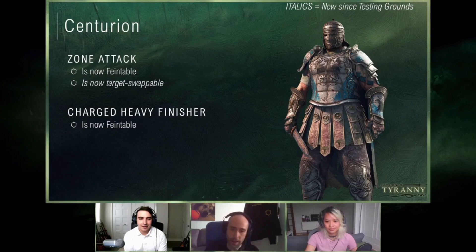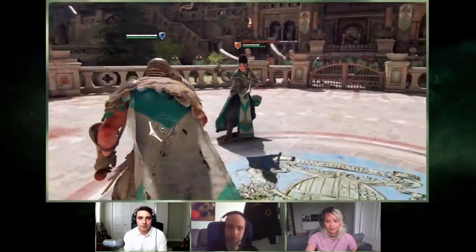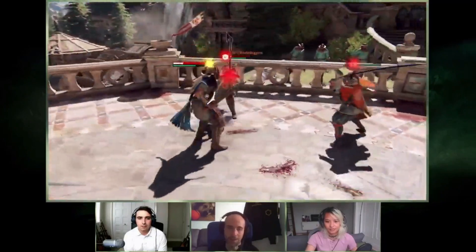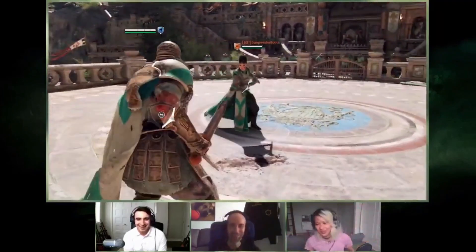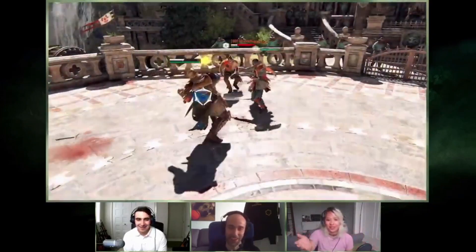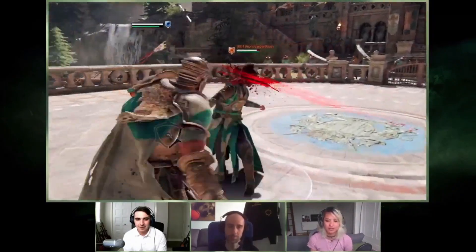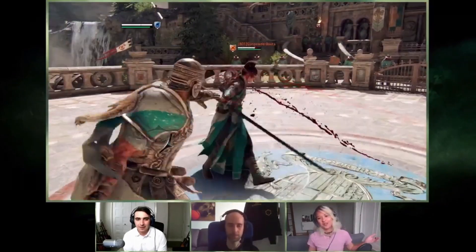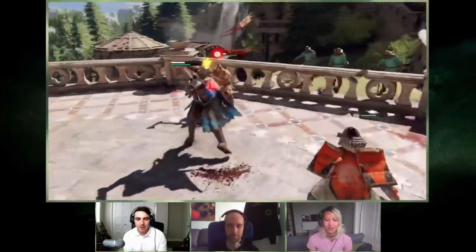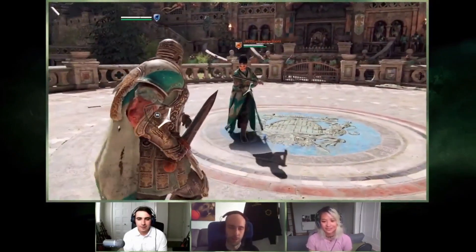Second attack is faintable and third attack is faintable. You can see fainting on the second attack, and the third attack there, and now we're going to target swap. That's pretty nice. You're in a 1vX situation, you got to learn how to target swap. What I know about this one is it gives players more control and makes the zone attack more viable — now they can swap or faint it, so it's unpredictable. That's going to be good.